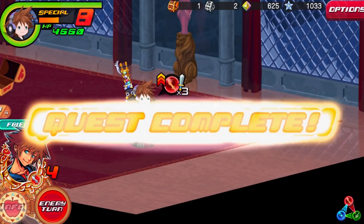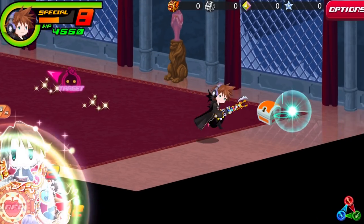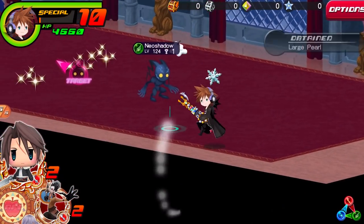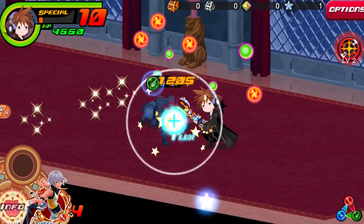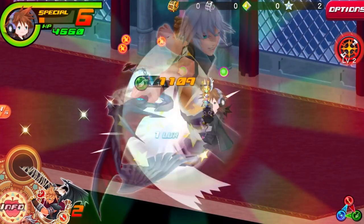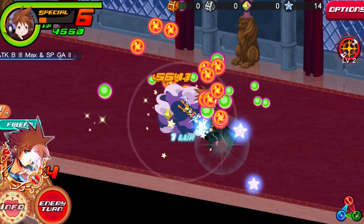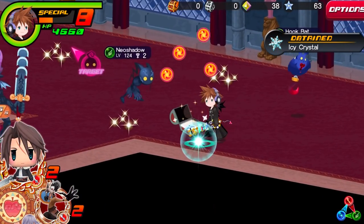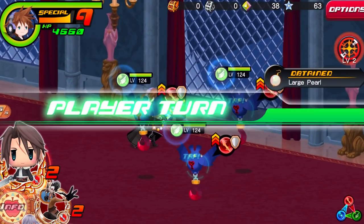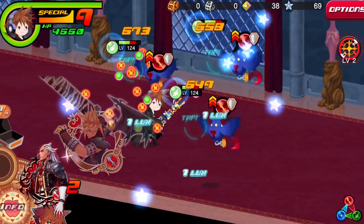Last up for today, we have a personal message from Tetsuya Nomura himself. This message is actually to do with Kingdom Hearts Union Cross, and within the message he actually briefly talks about the Union Cross story and where it's currently going. Apparently it's going to be getting, quote-unquote, 'a bit deep.' This actually released around the time of the second anniversary of Kingdom Hearts Union Cross over in Japan at the start of this month. However, English translations took a while to come out, but now we finally have them.